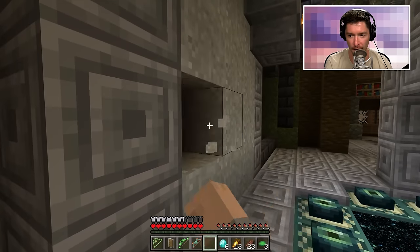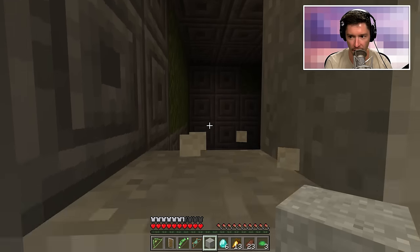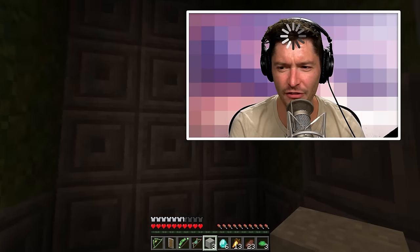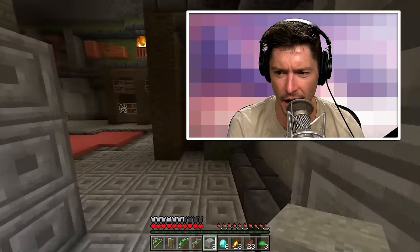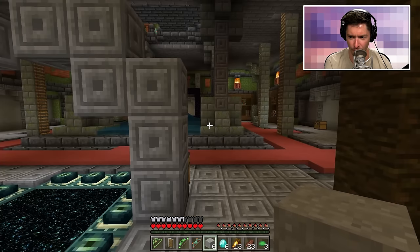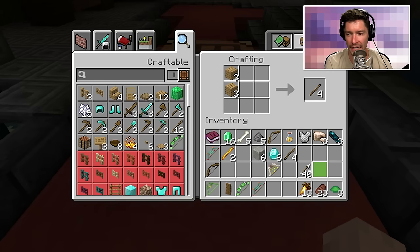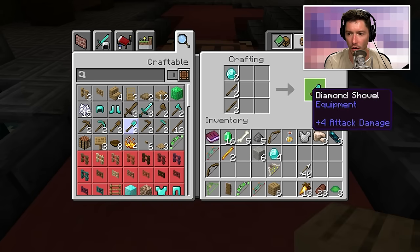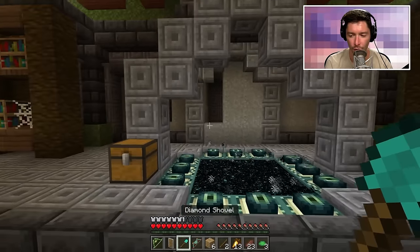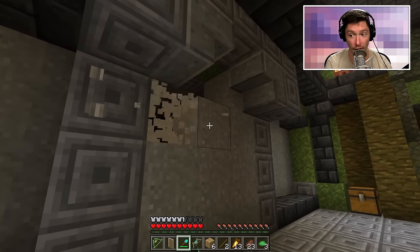I'm getting a feeling that some things may be handed to me. Is this a doorway I'm supposed to go through to fight stuff? I'm actually more confused than when I started. Why'd you put a square little room in there? I'm using some of my diamonds to make a shovel — I know this seems stupid, but I need a shovel.